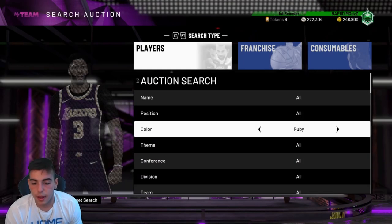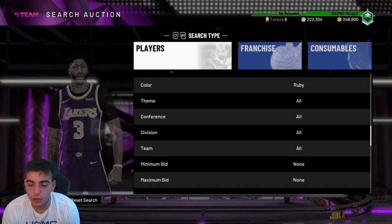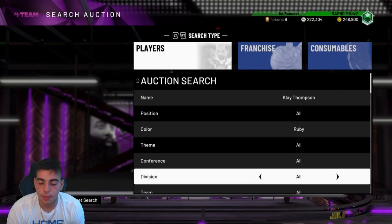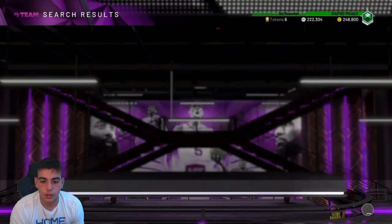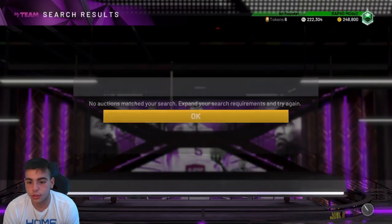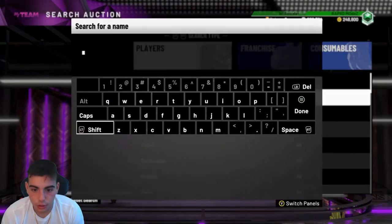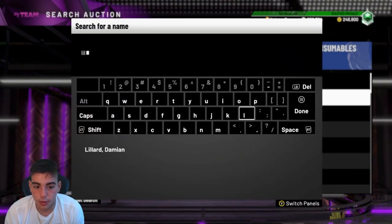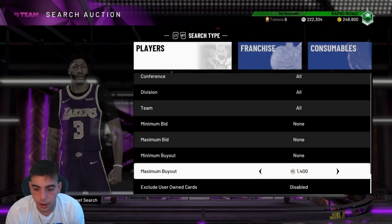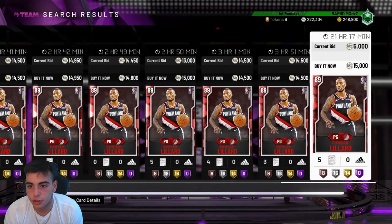Let's keep going and see if we can get some more snipes. Ruby is the way to go — just try to get 10 to 20K and start sniping. If you don't want to snipe consistently, snipe a card, put it on the auction, and then go play a Triple Threat game. Come back — the card will sell, because cards sell fast in this game. I usually snipe for a little bit then go play some Domination. Come back, my cards are sold, and I go back to sniping. That's the most efficient way to do it.